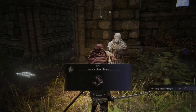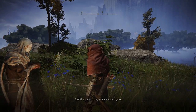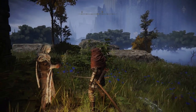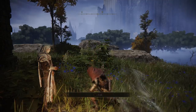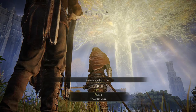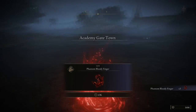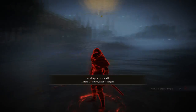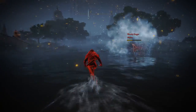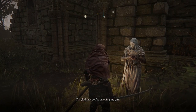Once you talk to him, he'll give you five Bloody Fingers. These are used to invade other people's worlds, and you need to use them three times. It doesn't matter the outcome, as long as you end up in someone else's world — if you die, kill the person, disconnect, or kill yourself, whatever the case is, you just need to do this three times. Every time I did it, I was just triple teamed — me versus three people. But once you've done that three times, you're good.